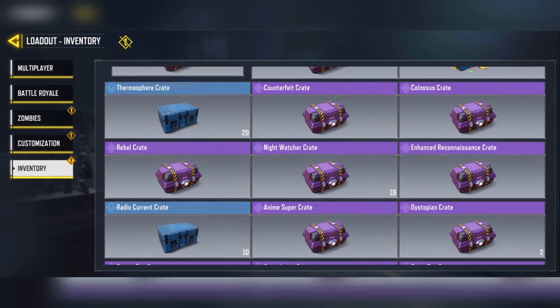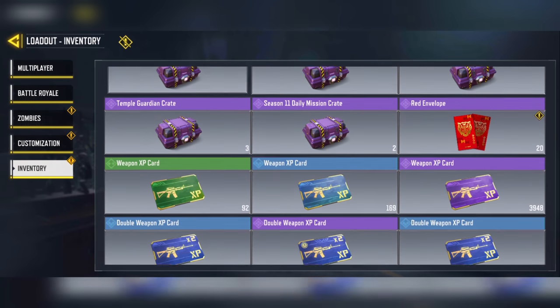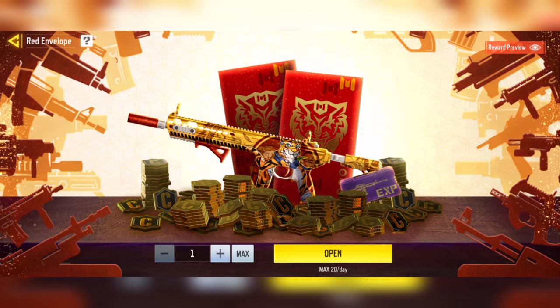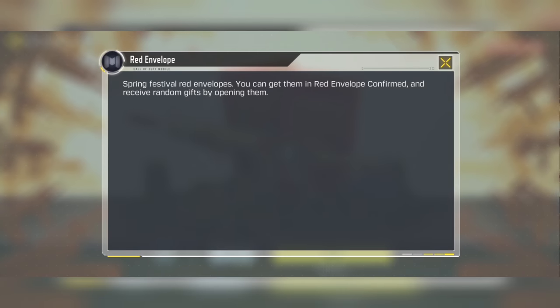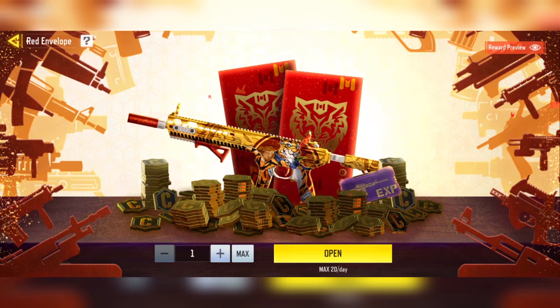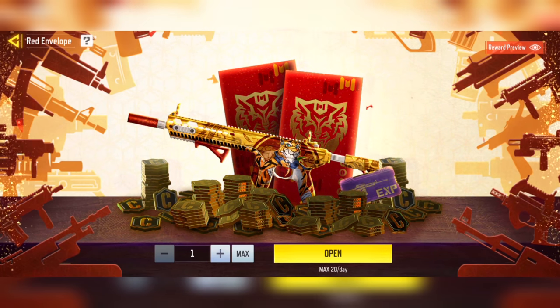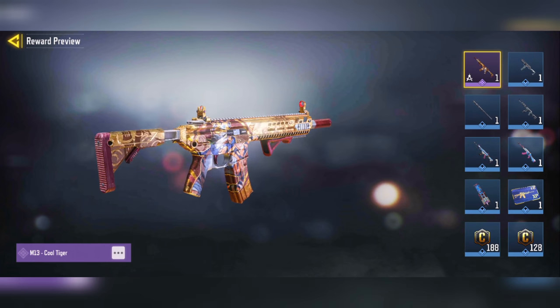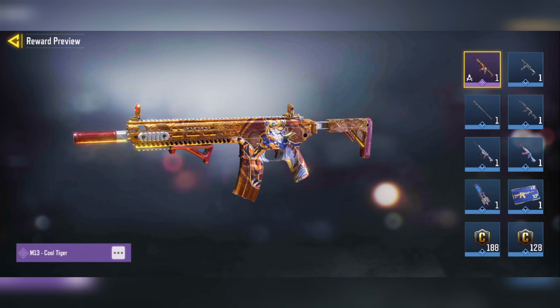What you want to do is head down below into your inventory, scroll to the bottom, and you are going to see those envelopes. Click on them and you are going to be in the event page. From there you can either check out your rewards — which consist of the M13 and so on — or open up these envelopes, which essentially work like crates.